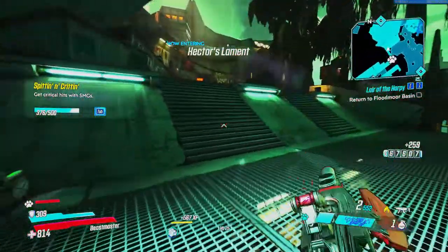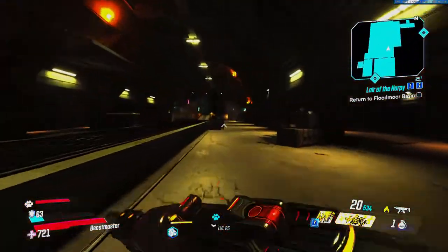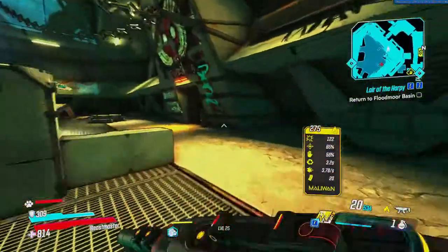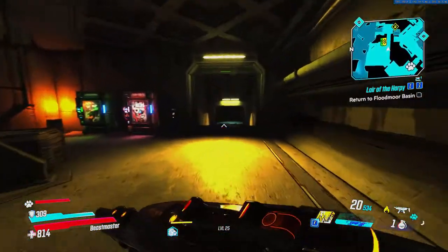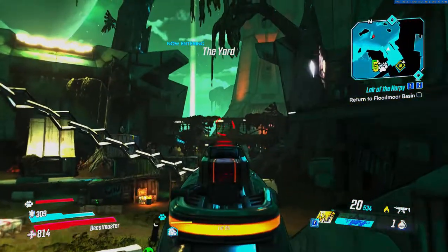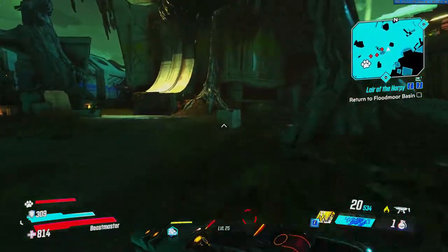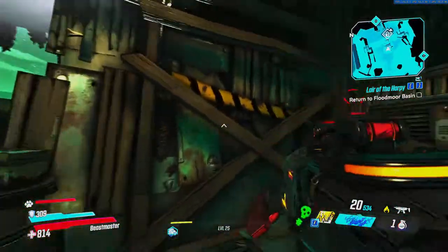We'll skip forward a bit to the next one. Once you come through this area, you just want to look straight ahead on top of that bridge — that's where it is. So you just want to go through these enemies as we've been doing the whole time, just make your way through and start climbing these containers here. You just jump up here, turn to your right, jump up this one.